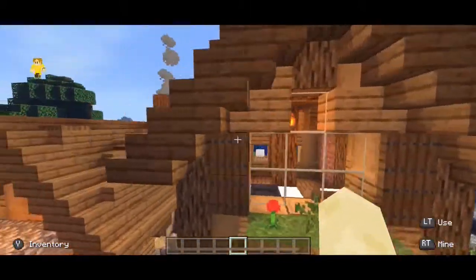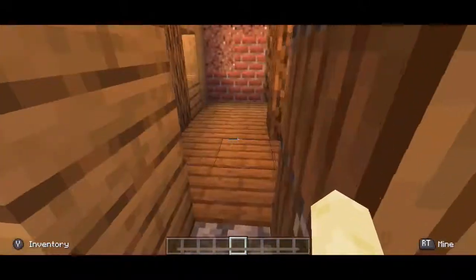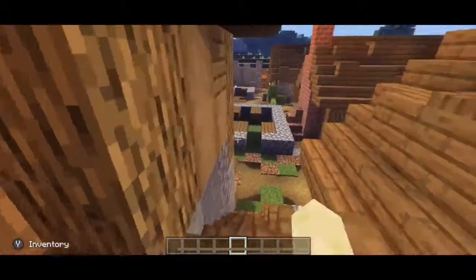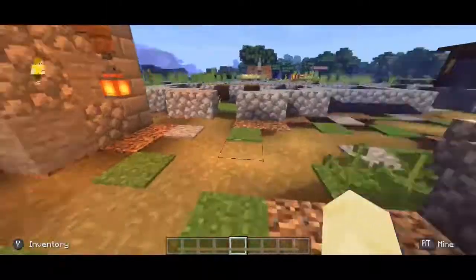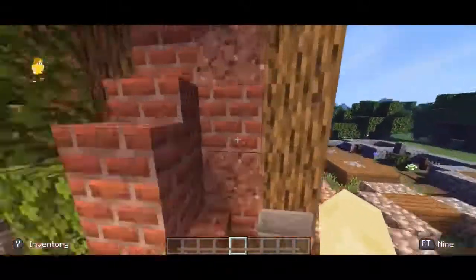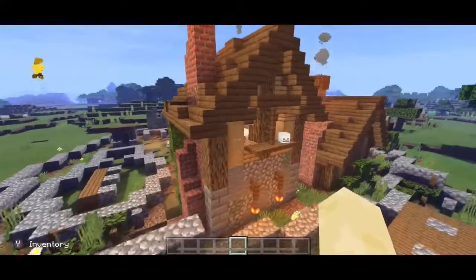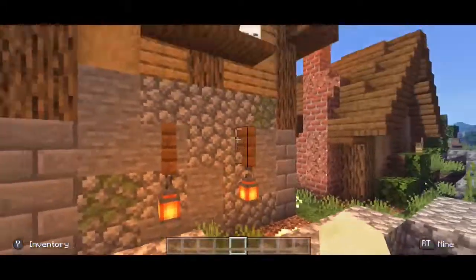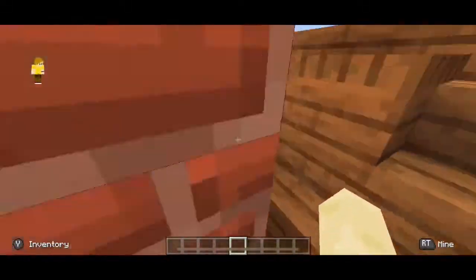If you come up here, there's a flower pot. This upper area I didn't really do anything with because I think I'm just going to let villagers stay in it when I add villagers to this village. If you come around here, it's like a nice leaf design, with the chimney going up, and I put a little skull right here. That's pretty much the library — I hope you guys enjoyed.